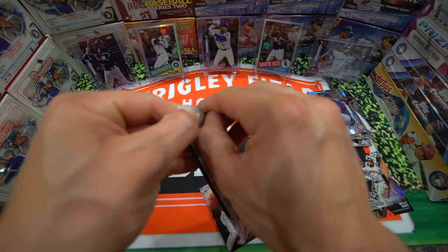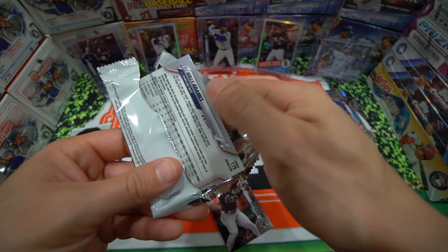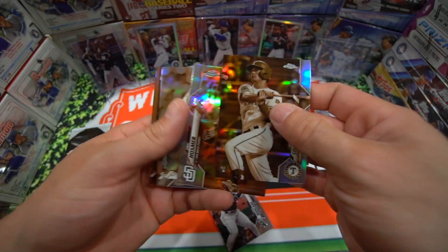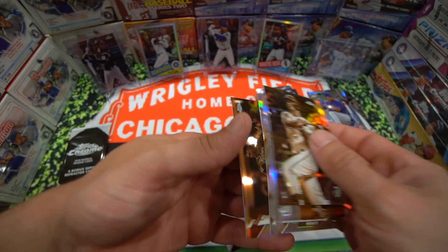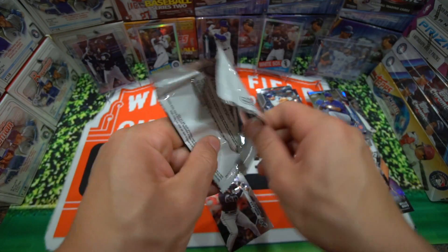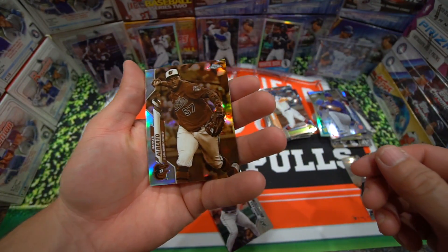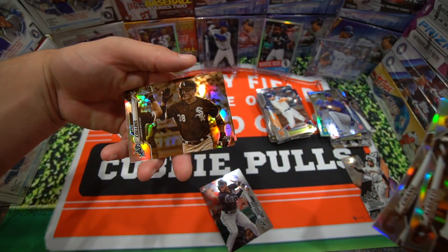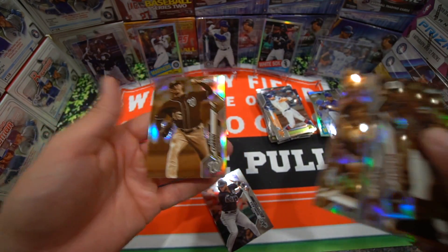Let's get these sepia packs going. Willi Adams on the back, Nick Solak, Eric Hosmer. We have German Marquez and Willi Adams. One more to go. Hanser Alberto, Yu Chang, Zach Collins rookie card, Ron — White Sox — and Patrick Corbin.